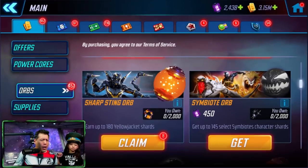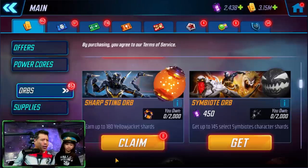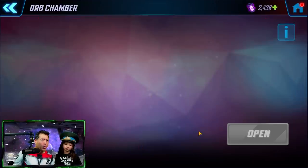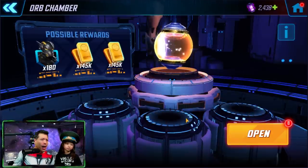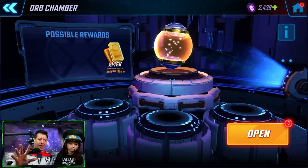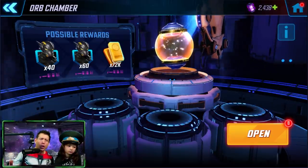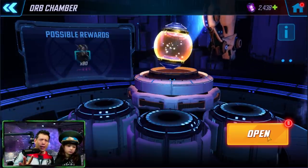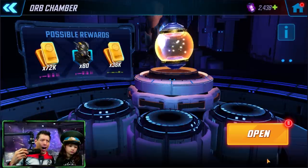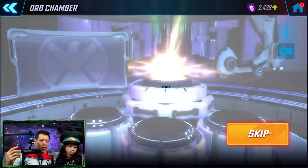Now it is time to open some orbs. Without further ado, here we are in the orb chamber. Little A is opening some Sharp Sting orbs - we've got eight of them, we've got the offer once. I'm gonna have you do this - you open it when you feel it's right. Let's get some Sharp Sting orbs and then we're gonna go get some red stars for this character.